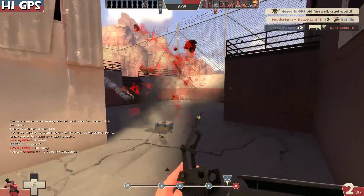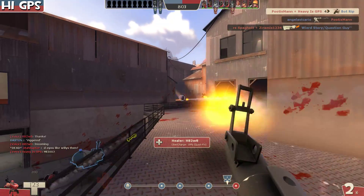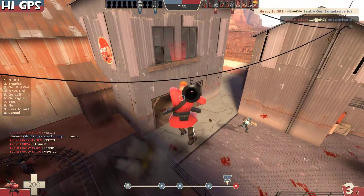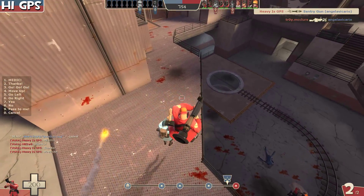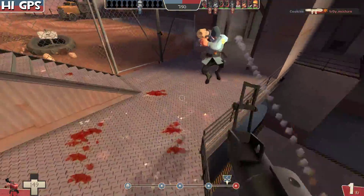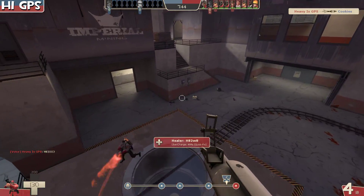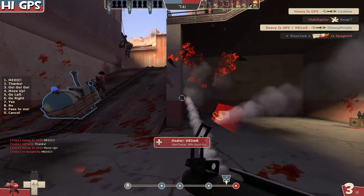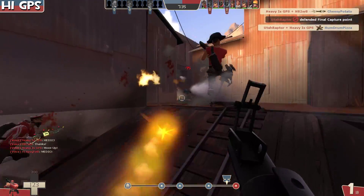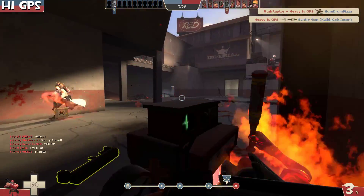It's not just landing on top of people that deals damage - you actually have to take fall damage yourself for this to have any impact. Here we are on low ground, about to jump up - there's a guy - and I land on him, but I didn't take any fall damage so he didn't take any additional damage either. Because this weapon is a suicide weapon, it doesn't work that well with the Quick Fix even with a pocket medic.